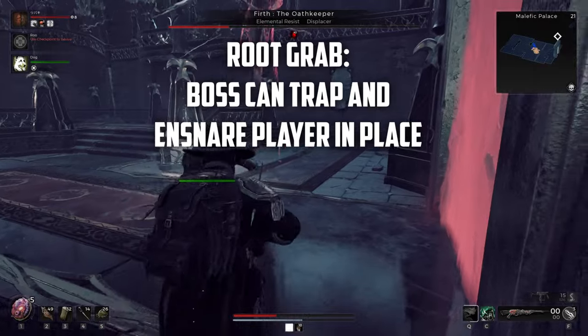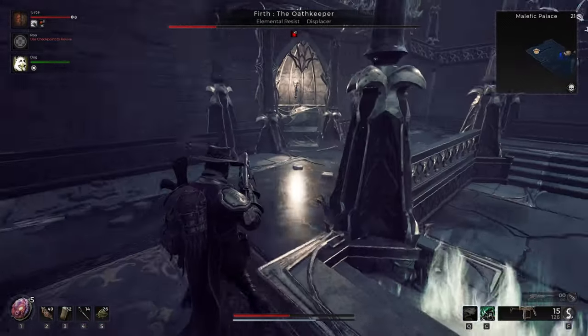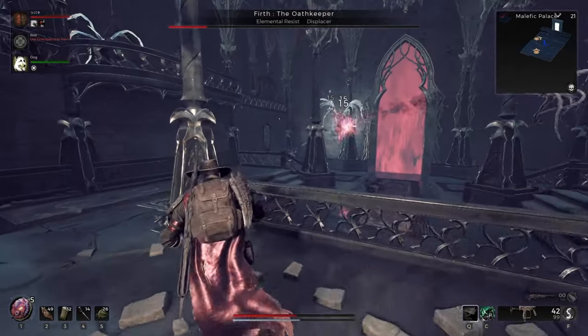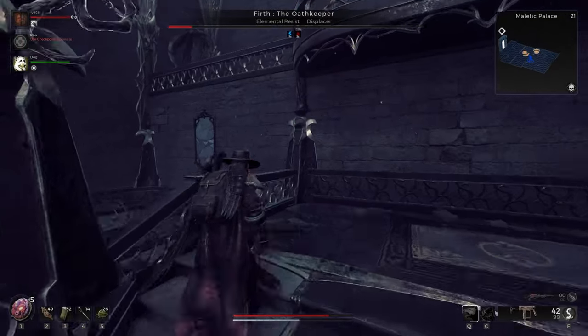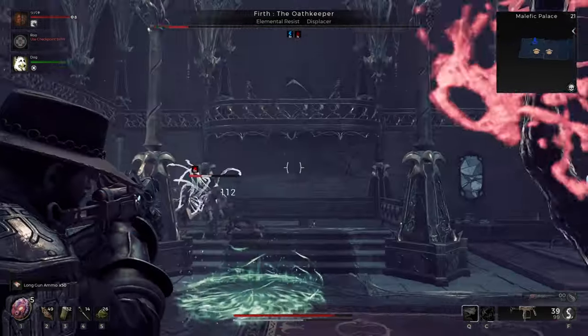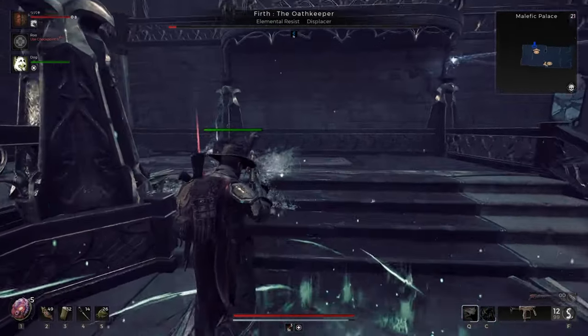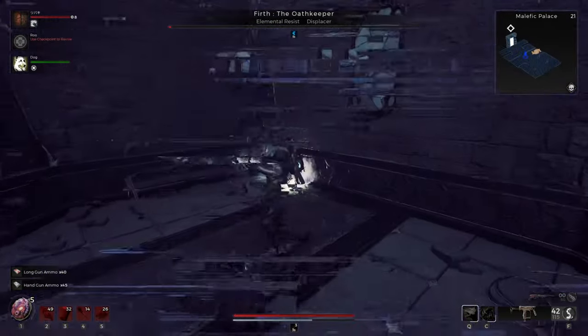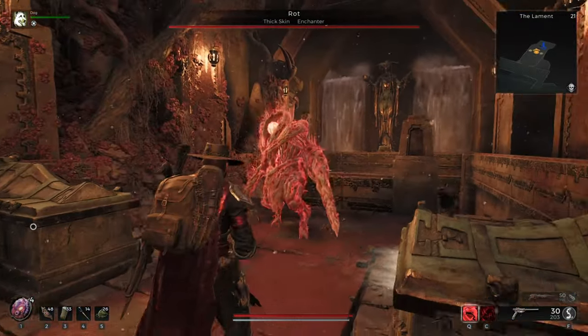Root Grab is an interesting one. I've only ever encountered it once and it really wasn't that bad, but in a smaller arena it can be difficult. What the boss will do is occasionally summon traps around you, and if you step in it, the root will hold you in place vulnerable to the boss's attacks. This can easily be countered by just watching your step. The traps will fade away after some time and they're also escapable, so it doesn't really threaten you too much. My only recommendation here is to just not sit in a corner, mostly so you can move out of the way and focus fire the boss.